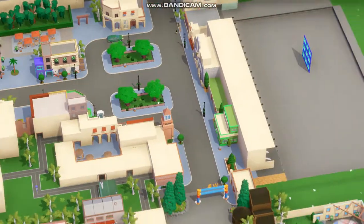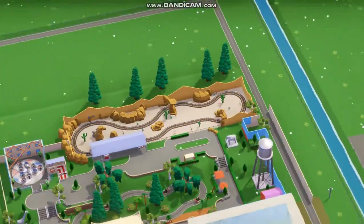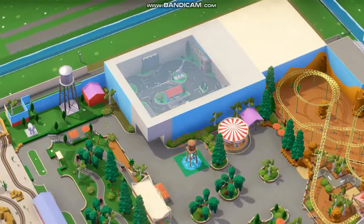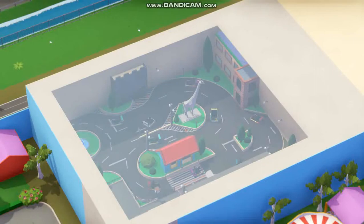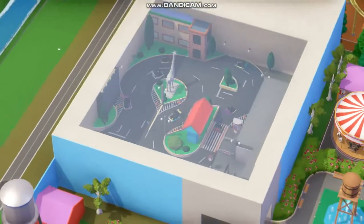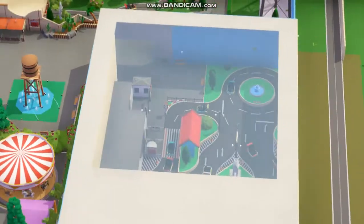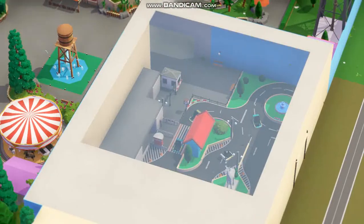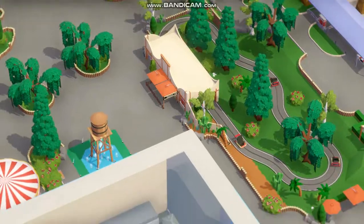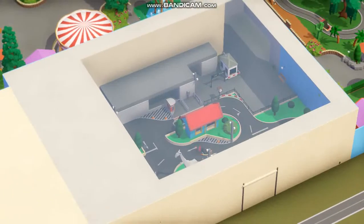I've added a couple more details to the kids area — still got a bit of work to do there. I've changed the go-karts that were in here to a driving school, which is an indoor junior driving school in real life where you drive around the streets of Newfield. I've put in a bit of a castle and a couple of things, and I use glass roofs to give the rides a cover so it can be used during wet weather. I've got two car rides in the same area — one from when the park opened, and the driving school added afterwards.